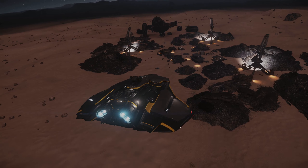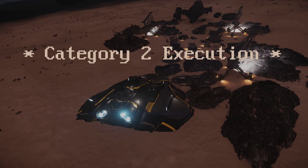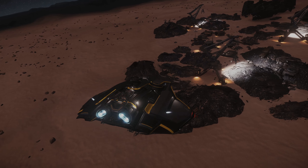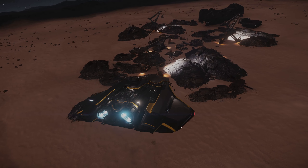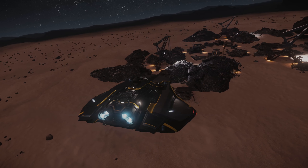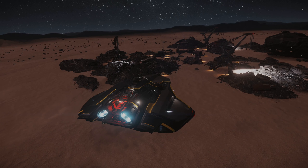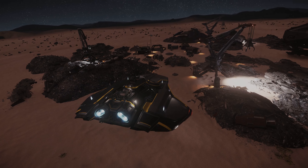That brings us to our second category: Execution. Execution can sometimes be a tricky thing in Star Citizen, as it is known for having its fair share of bugs during this alpha stage. I expect a lot of different reports that we put out to suffer in this category because of these bugs. It is, however, important to know that while we are judging based on this current patch, things do often get fixed quickly in-game. If there are any huge issues, I would keep up to date on any fixes put out by CIG.